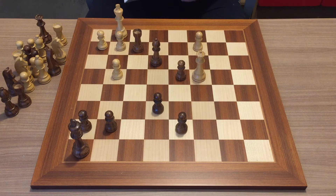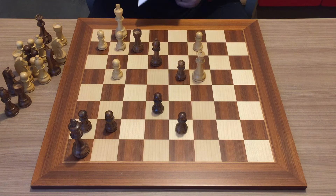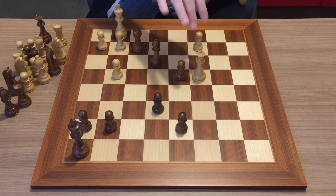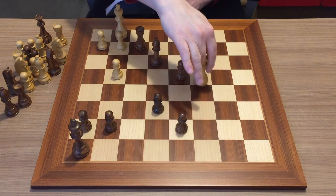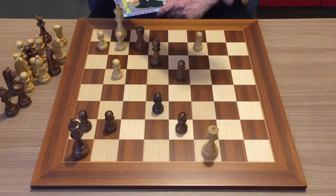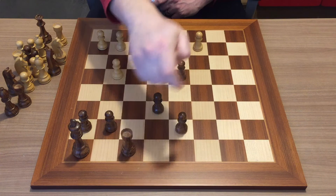Materially it's about equal, but dynamically black has lots of threats — the main threat is a discovered check. If you're too hasty and don't consider all your opponent's checks, captures, and threats, you might be tempted to play queen to c8, thinking it's checkmate if he tries to block. But this is actually the losing move — if you play queen to c8, rook to f8 is check via discovered check, the king has to move, and then you lose your queen.